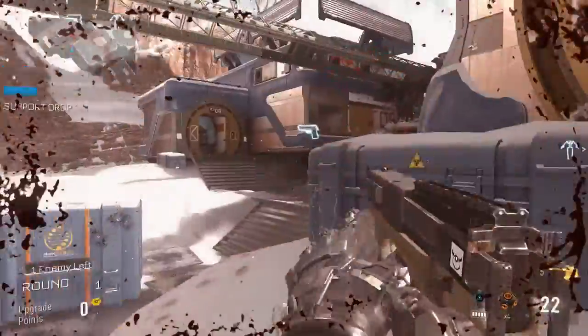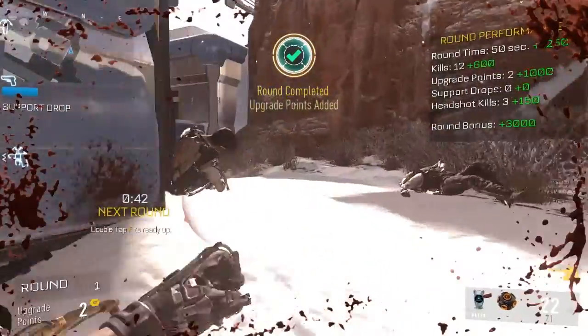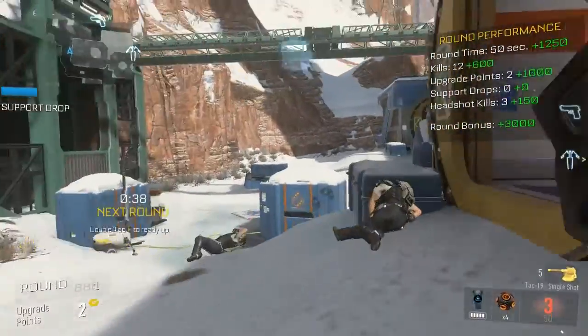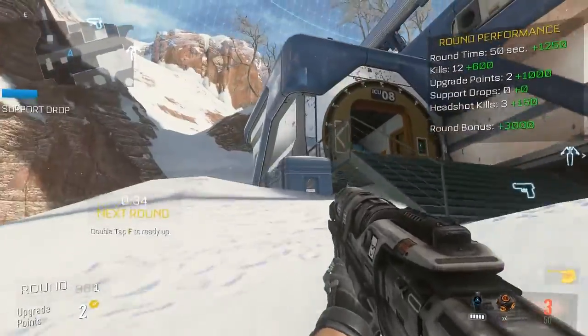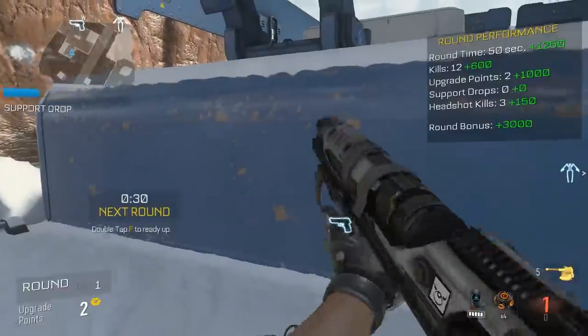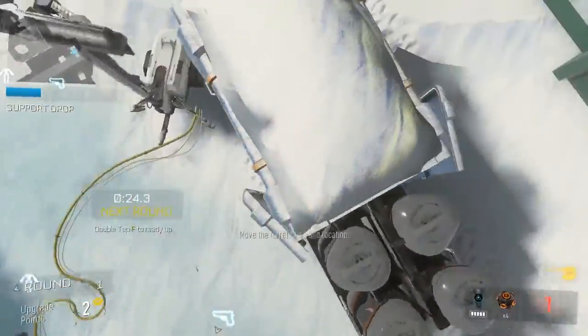Another awesome thing about Exo Survival mode is the objectives. Every once in a while you'll get an objective — it'll say defend this point, defuse the bombs, or collect the dog tags. That gives the game a different feel and makes it a lot more interesting. It's especially fun to play with four friends rather than two or three.